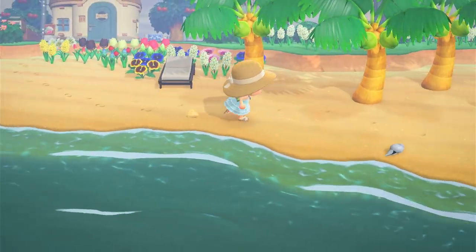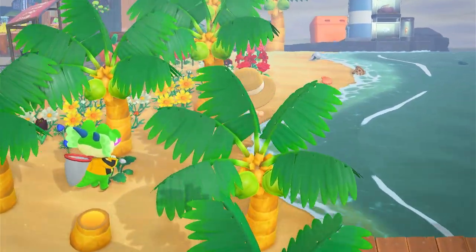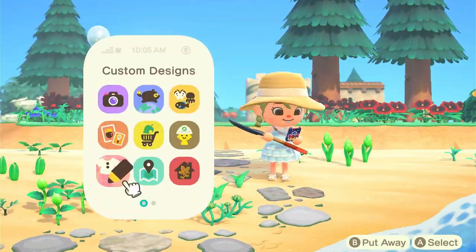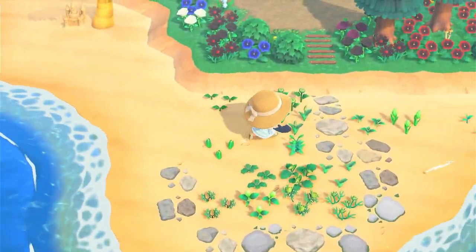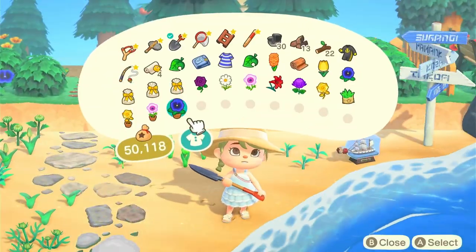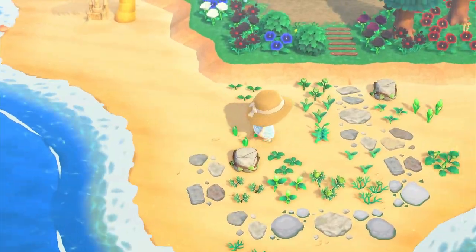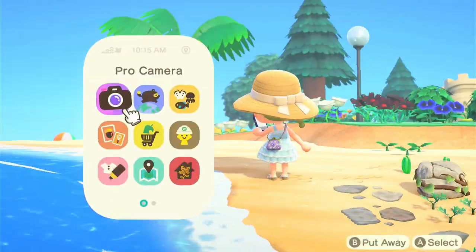Decorating beaches with flowers can be tricky, since as soon as you accidentally destroy the flower by running through it, it will not grow back as long as it's on the beach. So I always saw flowers on the beach as an inconvenience — the beach is great for flower dumping or storing until you need them, since you cannot put them in storage. But how about we use this feature to our advantage? As soon as the bloom of the flower is not there, the rest of the flower is basically undestroyable. So we actually open up all of the different flower growing stages that are usually only temporary — these can now be permanent on the beaches.